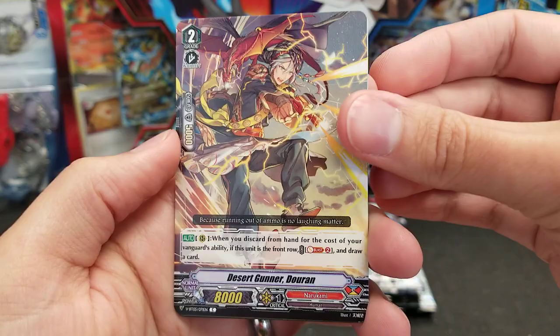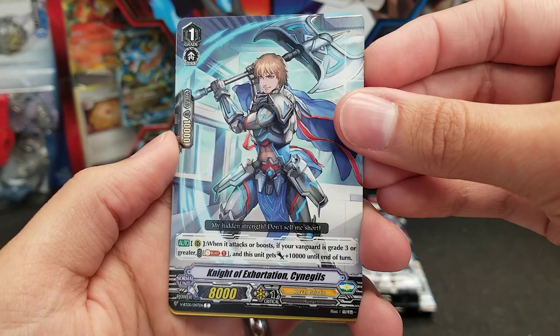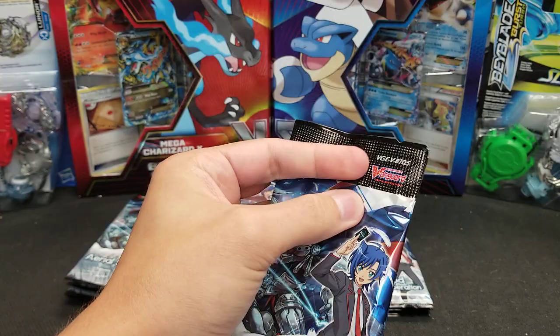Stealth Beast Mahogaro, Desert Gunner Duran, Blat Arrow Dragon — thought it was Blast, but no — Night of Exhortation, Synegals, Fortune Bell, Ceremonial Bonfire Eradicator Caster, and Convoy Angel. That's our third Convoy Angel — we got three Unicorns too. Alright, so that's two bundles down. So now we'll kind of blast through the commons, if not skip them entirely.